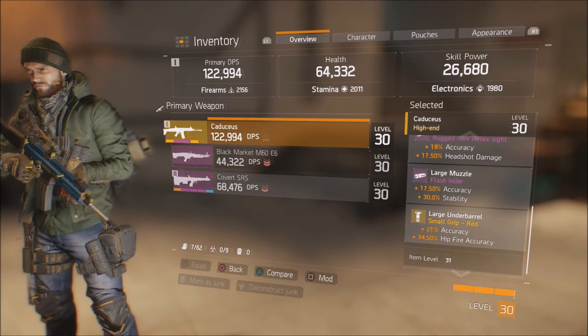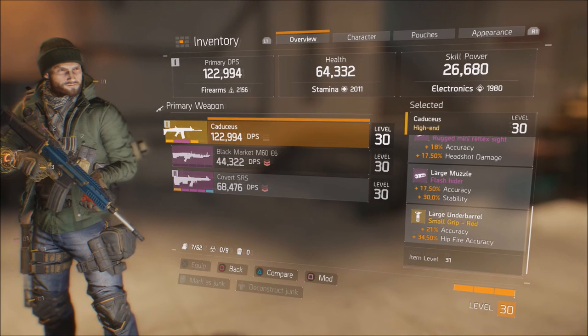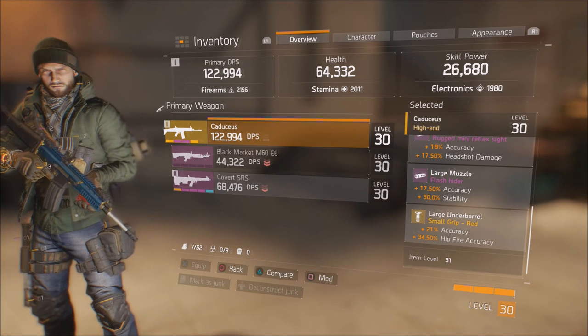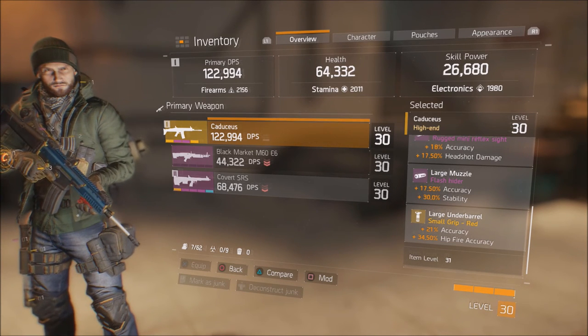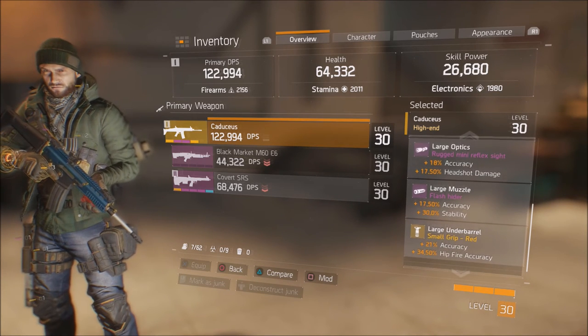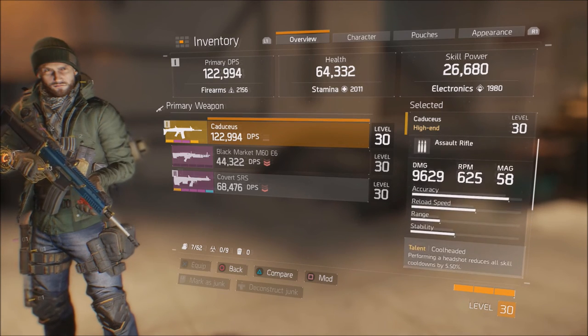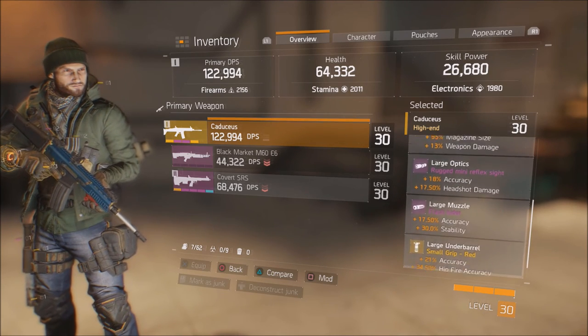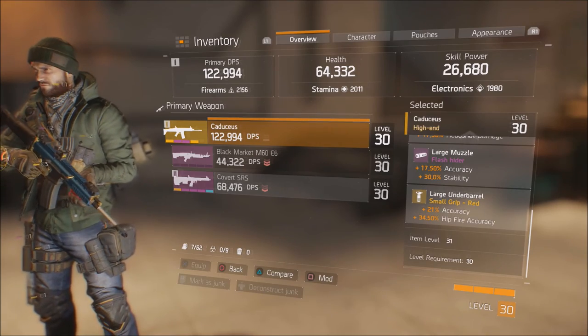I want this to be a good all-around stable weapon that performs well in a lot of situations — not highest DPS, not highest rate of fire, but solid and stable. Last but not least, I went with the small red grip, which gives 21% more accuracy and 34.5% hip-fire accuracy. The reason I went with hip-fire accuracy is that even though the weapon shoots a little slow, if somebody runs up on me I can get better aim from the hip. This is item level 31.